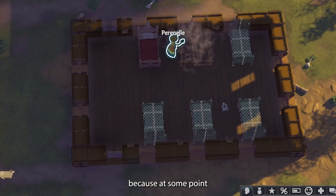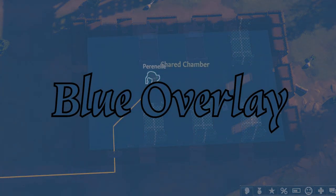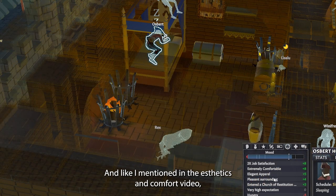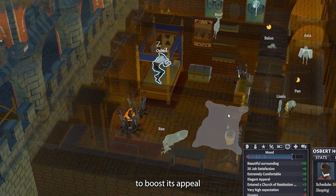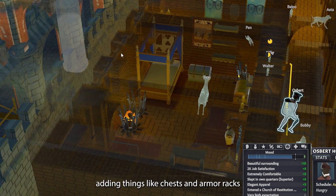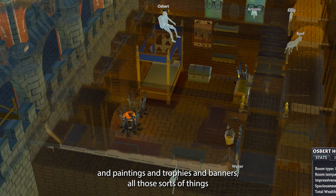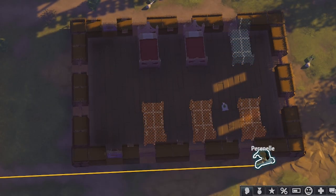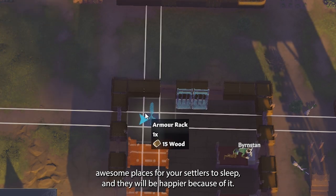At some point you can get really extravagant and hit superior or even luxurious levels of sleeping quarters, which boosts the mood modifiers. And like I mentioned in the aesthetics and comfort video, you can add other things to the chamber to boost its appeal and levels of comfort — upgrading the beds, adding things like chests, armor racks, bookshelves, tapestries, paintings, trophies, and banners. All those sorts of things that settlers enjoy. Eventually you will have more and more awesome places for your settlers to sleep, and they will be happier because of it.